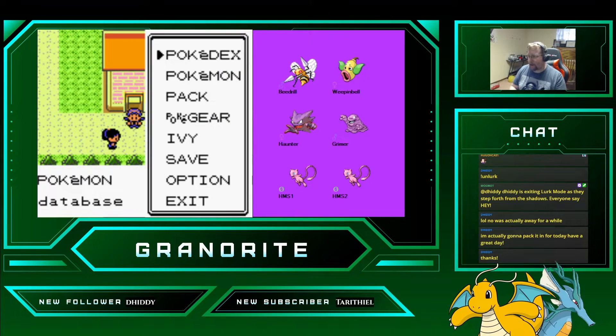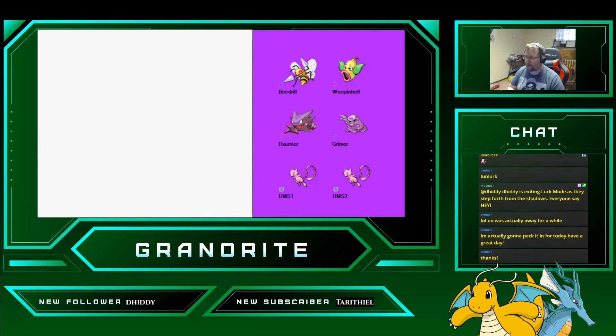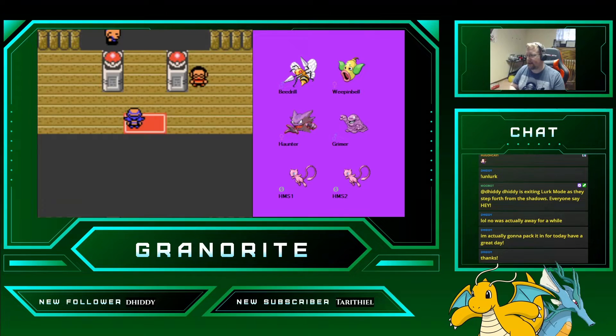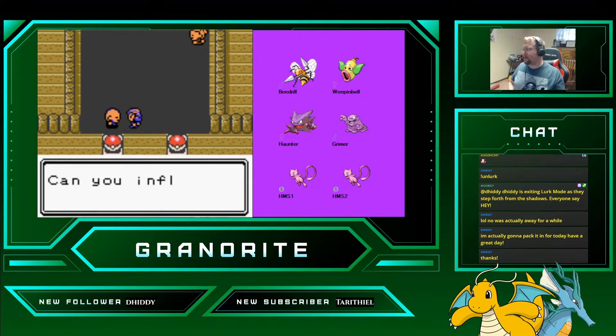Hello everybody, it's I Granite here. We are back with another episode of Let's Play Pokemon Crystal, with our Gen 2 type challenge of Poison type. We are here in Ecruteak City, ready to go take out Morty's gym. We just ended last episode by evolving our Gastly to a Haunter, so we're going to read about Haunter while we beat up on this first sage.